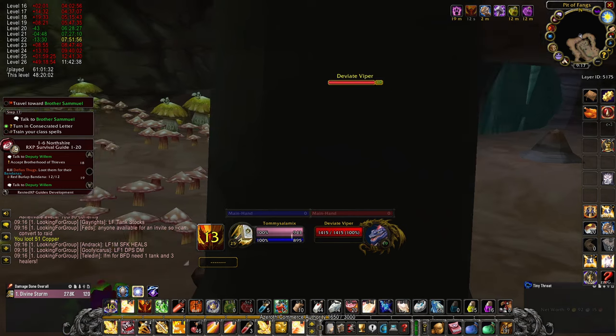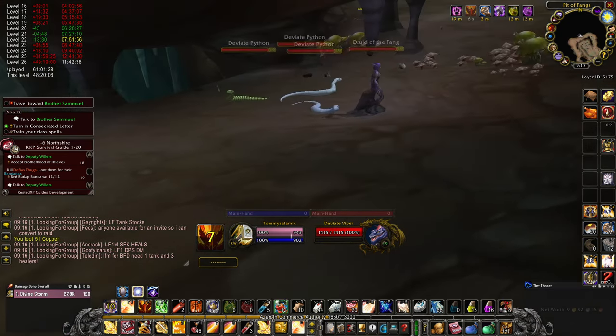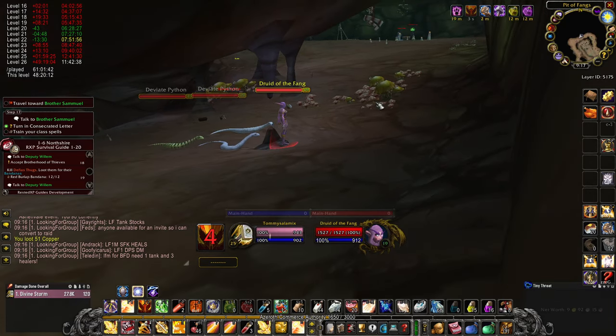Again, we use the pillar to avoid another patrol, and we wait for the Druid to move away before we move on, and again save a lot of time. So make sure you have a keen eye and a sense of timing for when to get past.